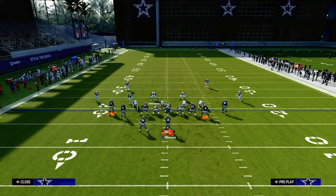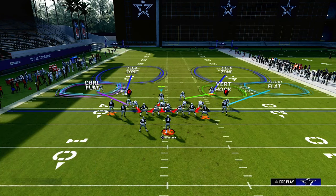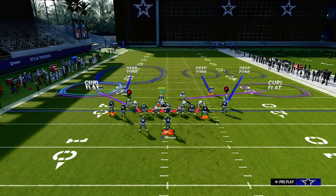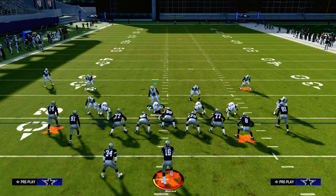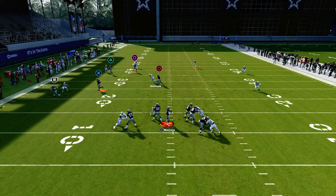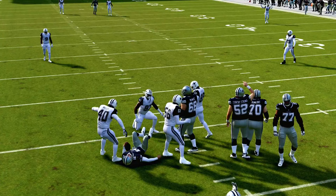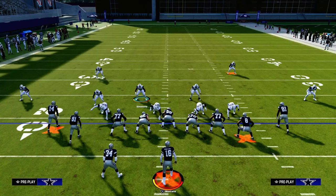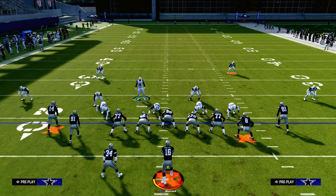Bottom line: double Mabel coverage will help defend corner routes, crossing routes, and slot apprentice posts — some of the most popular routes in the game. When you couple that with a standard cover four where you can lurk in the middle of the field, your defense forces the opponent to need good route combos. If you get a good shed you'll end up with pressure on the quarterback. Join the Patreon for just $10 — we've got updates from the latest patch, the best blitzes, best coverage concepts, and how to stop the run. Link is down in the description.